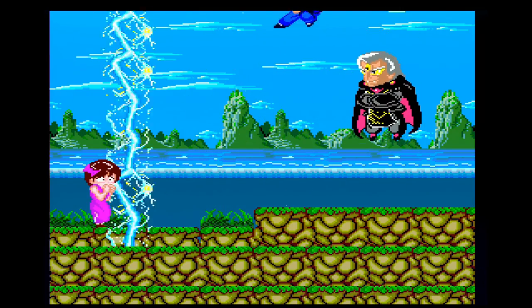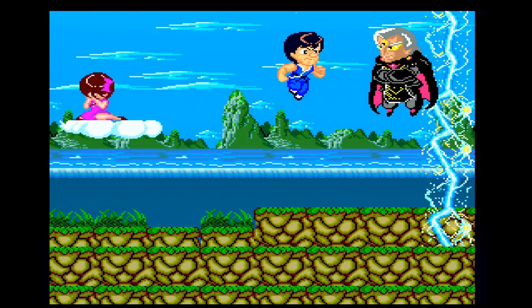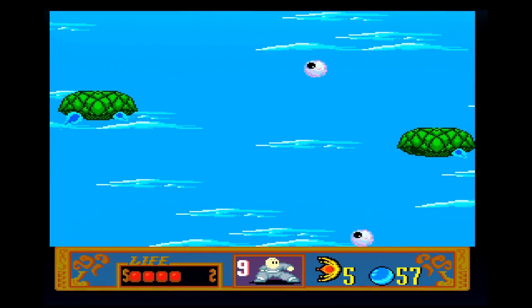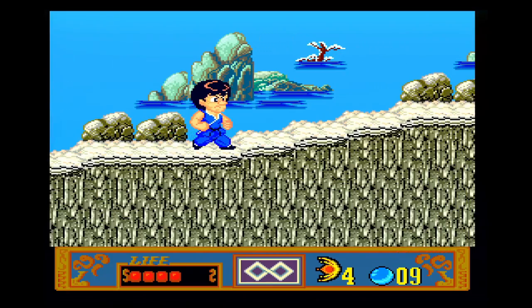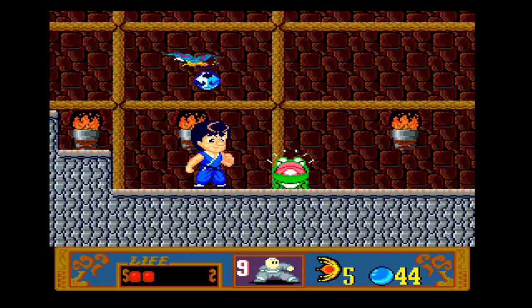Jackie Chan's sister has been kidnapped by a three-eyed wizard, and everyone and everything in China is fighting to keep you away from her. The mice fight you, the butterflies fight you, even the floating eyeballs fight you. The only creature in all of China that will help you are the frogs, and even they require being punched to give you power-ups, and they'll even try to take them back.